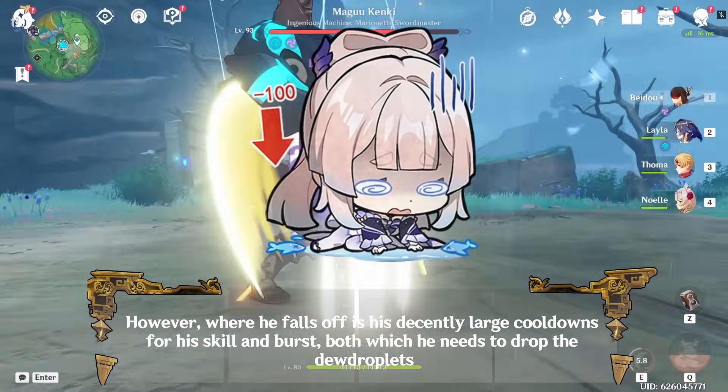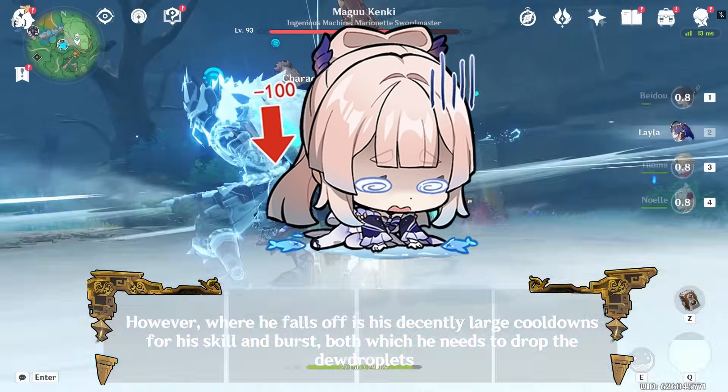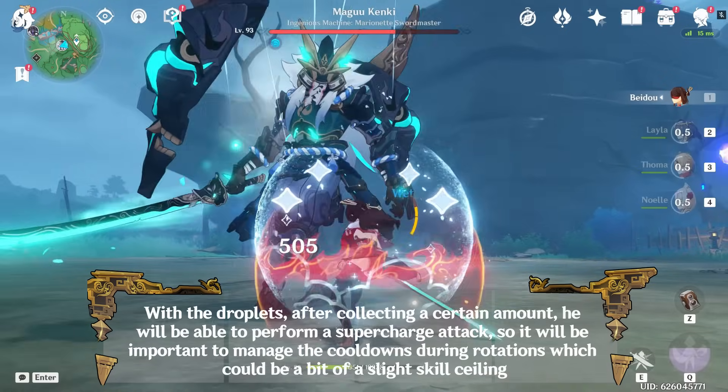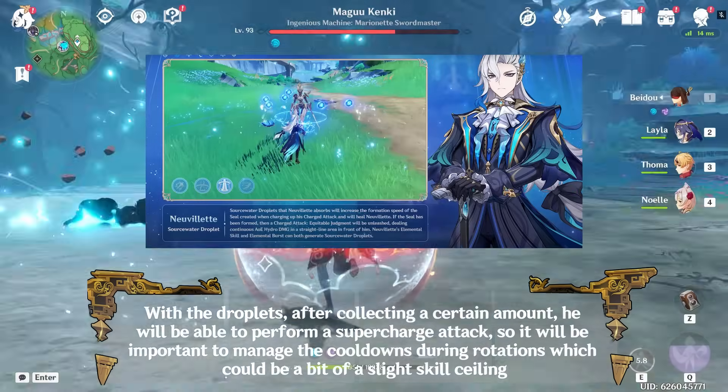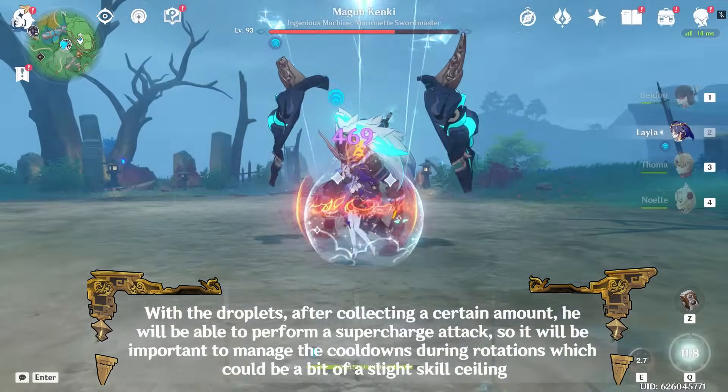However, where he falls off is his decently large cooldowns for his skill and burst, both of which he needs to drop the dew droplets. With the droplets, after collecting a certain amount, he will be able to perform a supercharge attack, so it will be important to manage the cooldowns during rotations which could be a bit of a skill ceiling.